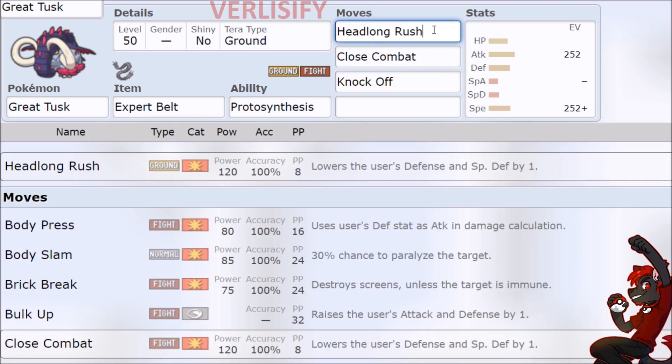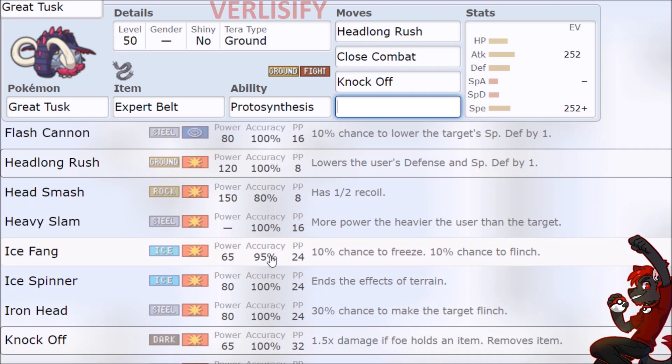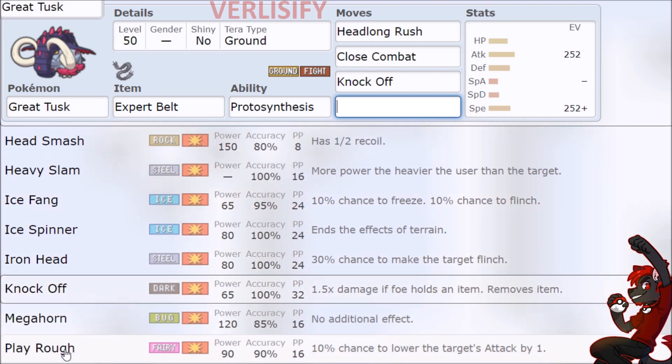Then we have Headlong Rush — Power Creep Earthquake, basically. This is Close Combat but for Earthquake: 120 base power STAB ground move. We also get Close Combat for our fighting type, Knock Off for coverage, and you can put whatever you want here because the coverage is insane.